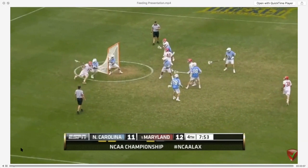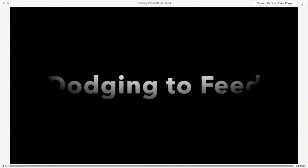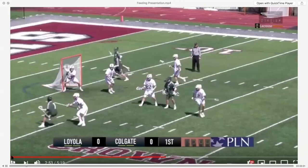One of the keys to being a great feeder is being able to dodge to feed. Let's take a look at how these dodgers are getting their hands free. Split, hesitation move, question mark to get the hands free — seven yard feed. Body bounce to get the hands free — six yard feed. Physical dodge, pin hands to get the hands free — six yard feed. Physical dodge, feed over the top of the man, seeing through him — eight yard feed.